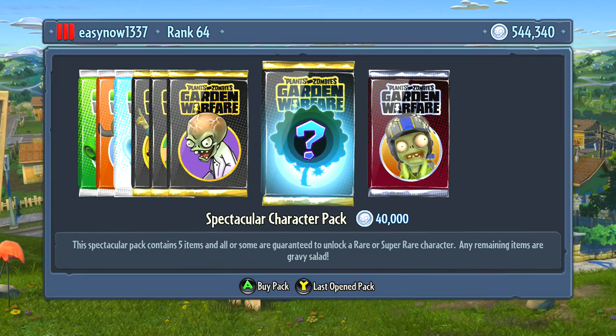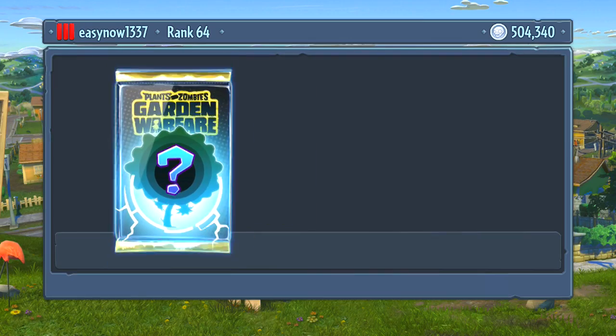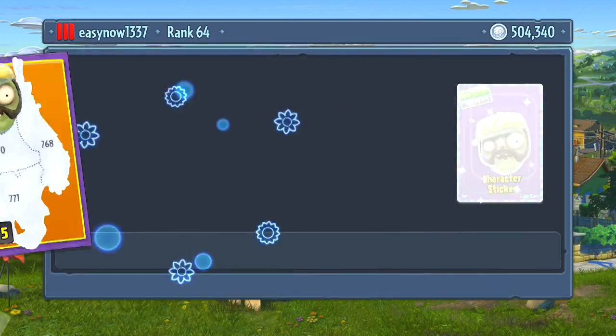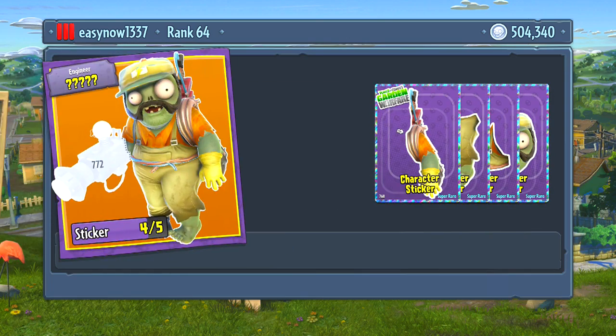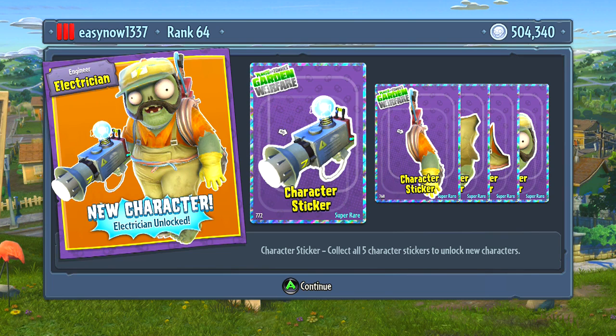First we're going to take a brand new character for 40 grand, so that's going to give me one entire character. We're getting one of the engineers — looks like the Electrician. Yeah, that looks badass. DPJ just unlocked this and says it's pretty beast, so I'm looking forward to that.